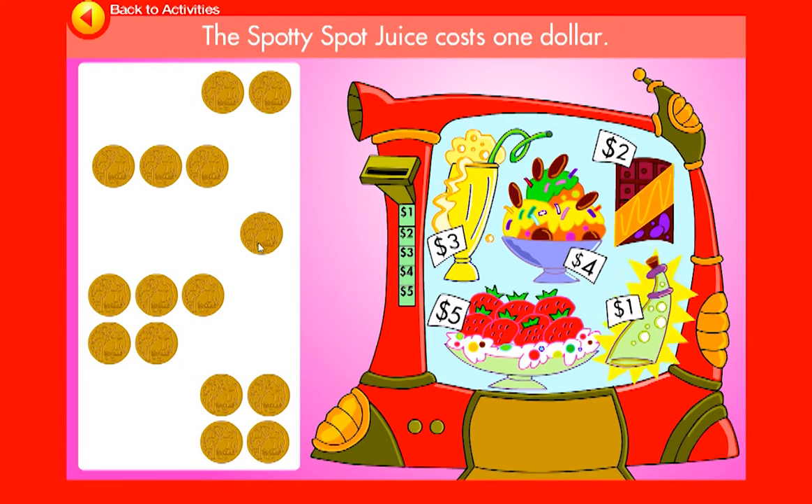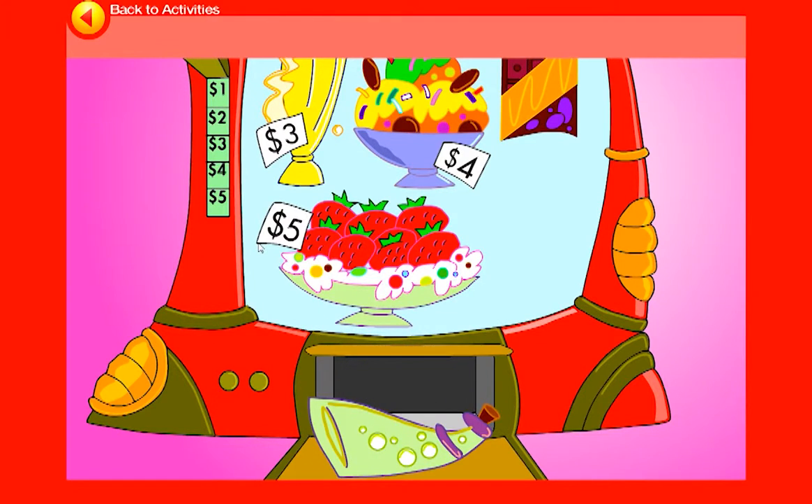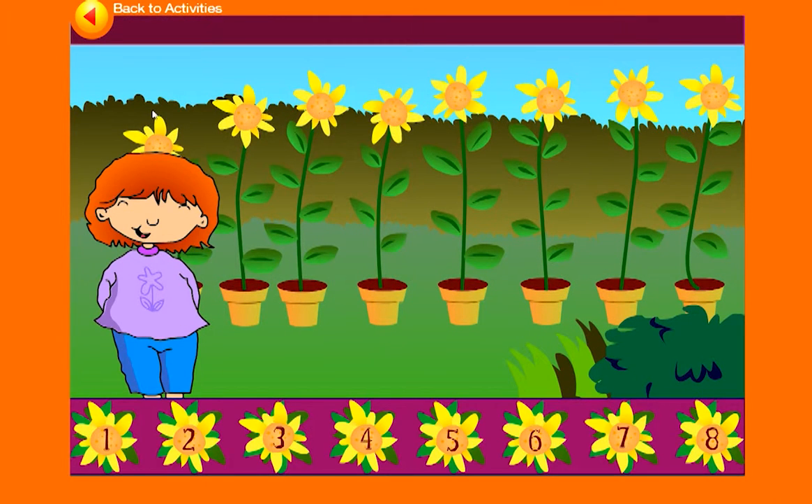The spotty spot juice costs one dollar. Click on the group of coins you need to buy what you... Eight.